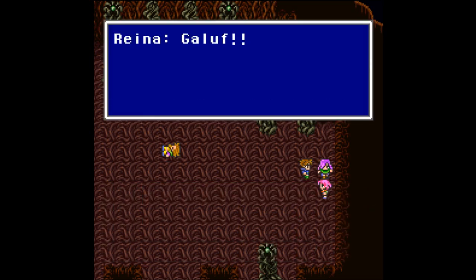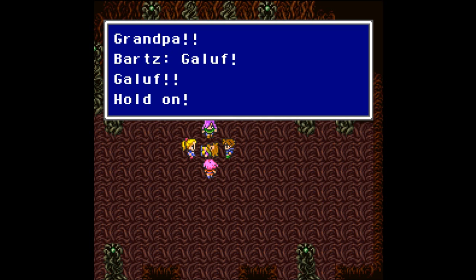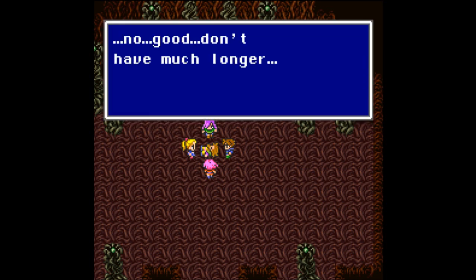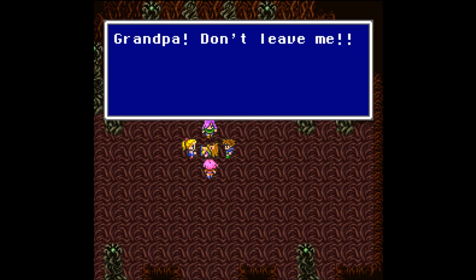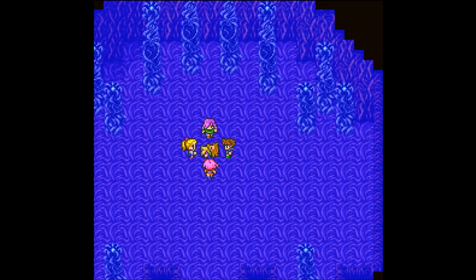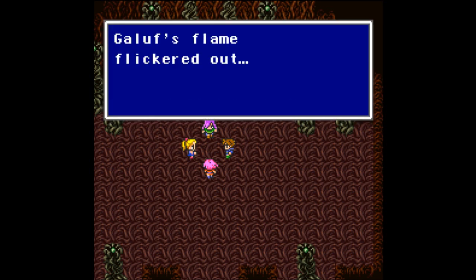Grandpa! Galuf — no, come on, get up, help him! 'Grandpa, Bartz!' Galuf, hold on. 'No good, don't have much longer.' Galuf, don't say that! 'Stand up, open your eyes — we're gonna...' Ferris and Krill, get Ex-Death! 'Grandpa, don't leave me, don't die.' Galuf, Cure 3 — only he can use that. Please, Raise! Phoenix Down, Elixir — damn it, that's my good stuff. If Raise didn't work — damn it. Down goes Galuf. Galuf's flame flickered out. Grandpa — no, you can't die.